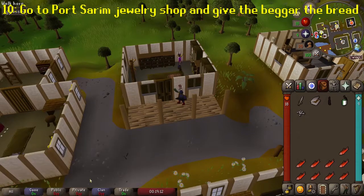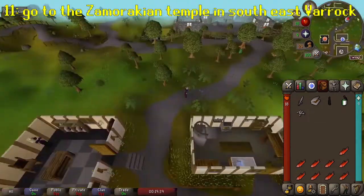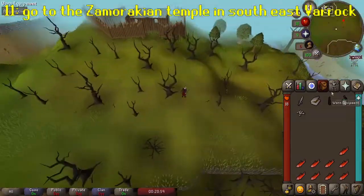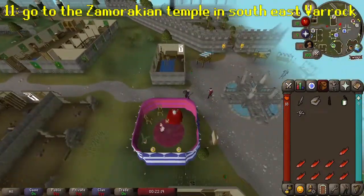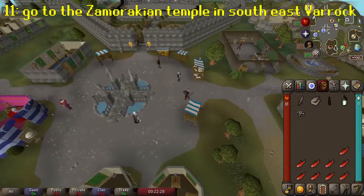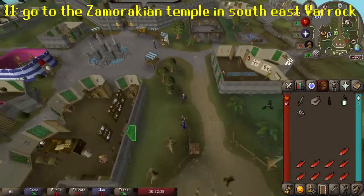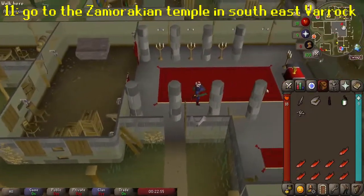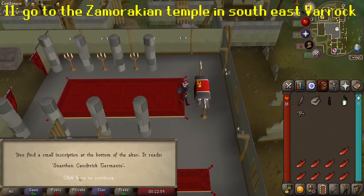The last thing we need for the ritual is the magic words. To find those, head to Varrock — either teleport or walk over. In Varrock, go to the Zamorakian temple in the south east of the city, just beneath the rune shop. Right-click the altar and check it. You'll read the inscription and finally have everything you need.